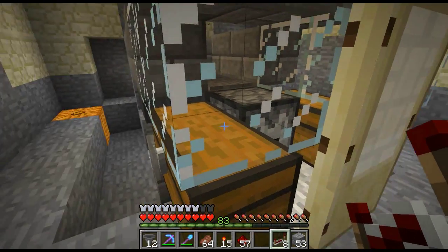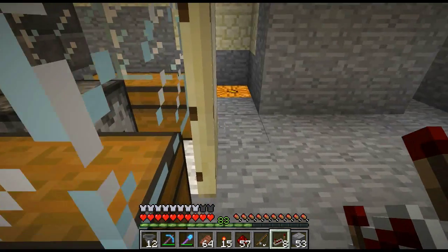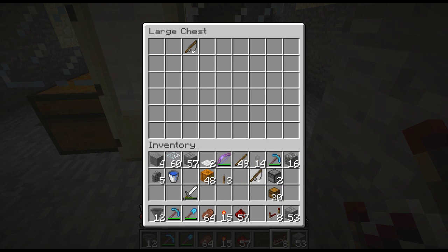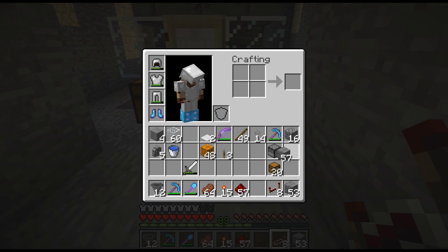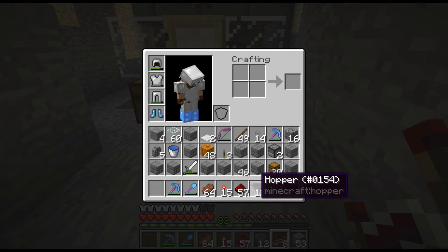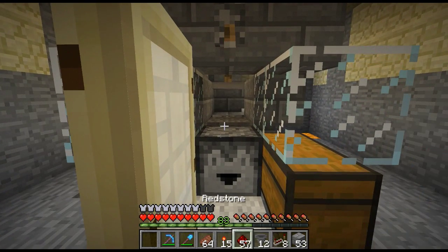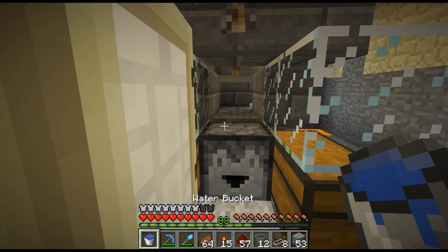Now it should be - yep, perfect! Oh, they're spitting it out because I'm picking them up. Alright, so now in order to make this work, we'll give it a little shot here. Let's fill our inventory up. Let's turn that bugger off for a minute. And we need to put our bucket of water in here, right there.